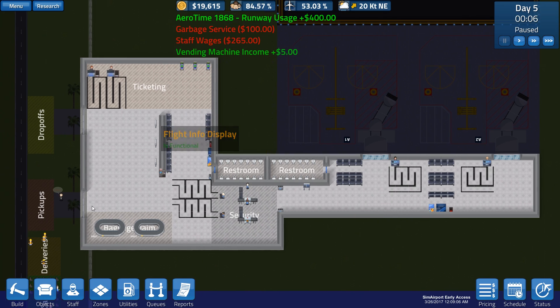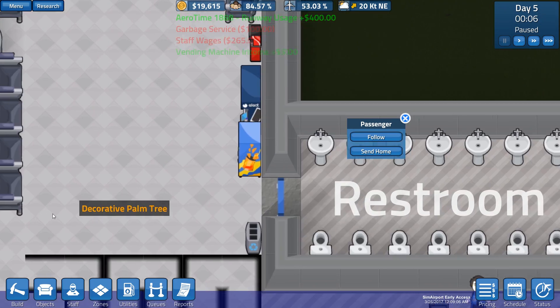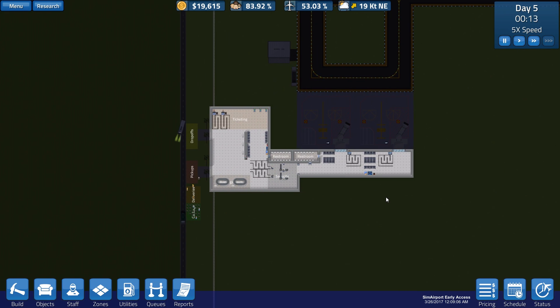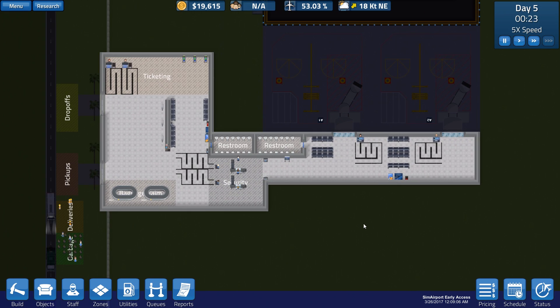We got $19,000 - let's go! Oh, there was that one guy. You little turd - it's not my fault you're pissed because you missed your flight. Not my fault.